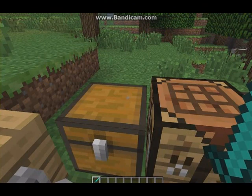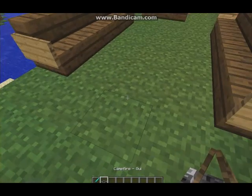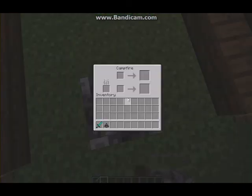These are the crafting recipes. Number one is the crafting campfire — it's three sticks, a piece of coal, and three cobblestone. If I put this down, this cooks your food.